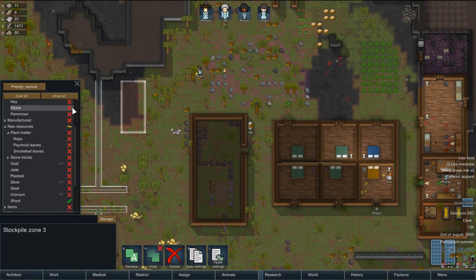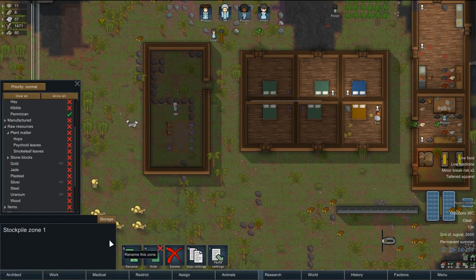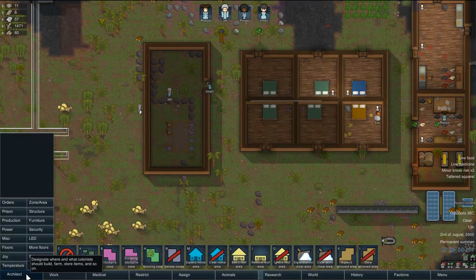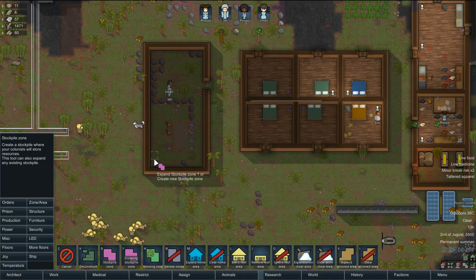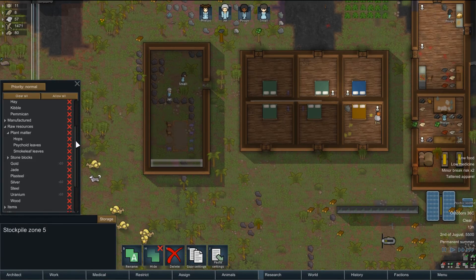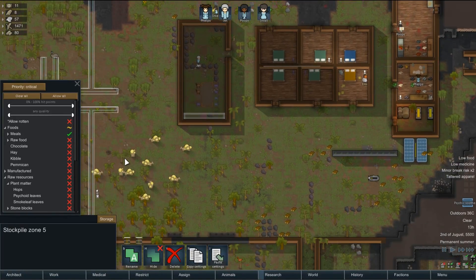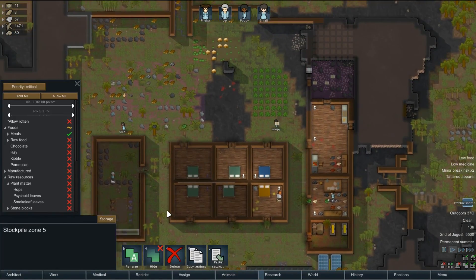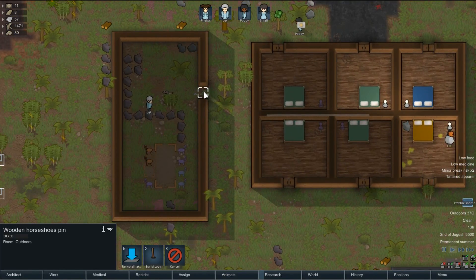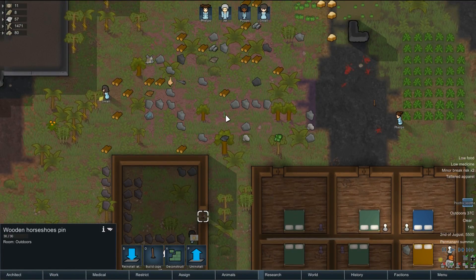Do they have priorities on these still? Priority preferred. And if we're getting food in here we want a little stockpile — we'll put a stockpile here. Clear all. I want this for food — food meals priority critical. And that could do with some water flooring as well. We want that reinstalling — reinstall it there.